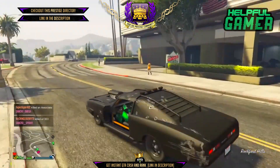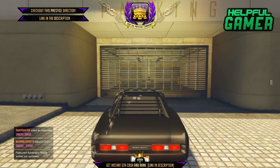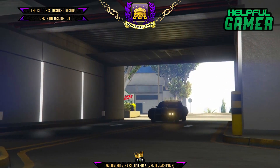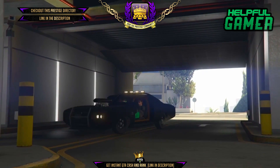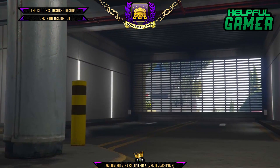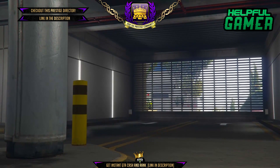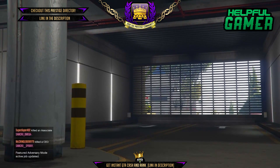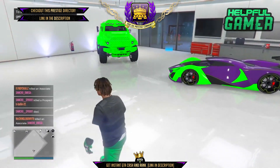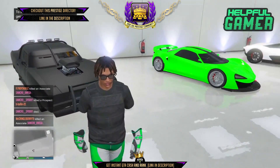As you drive away it'll say disqualified. My friend in the passenger seat is in the black screen at this point. As you can see, your friend just drives into your garage — and it's that simple. Go to the back of the MOC, click Impromptu Race, spam right on the d-pad, invite players in range, friend accepts, you start it and drive away disqualified, then drive to your personal vehicle garage so your friend becomes invisible. As your friend gets out of the car, they'll be completely invisible and off the radar.